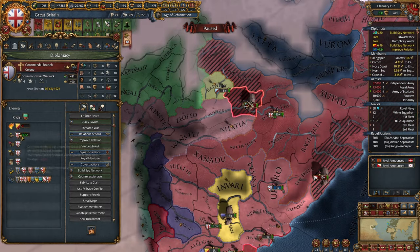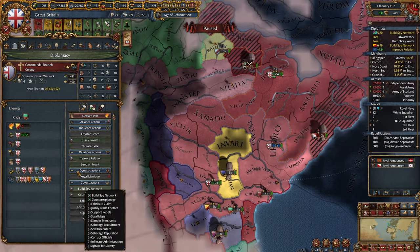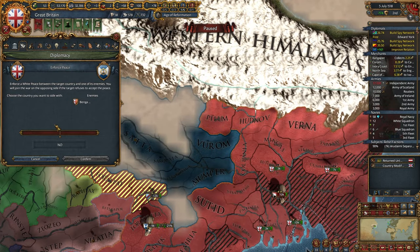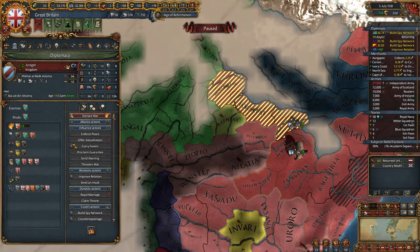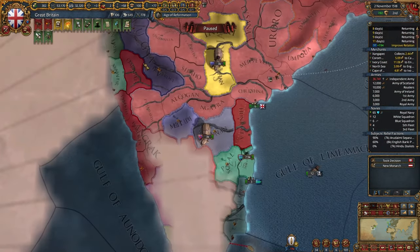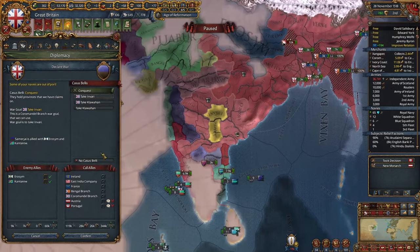Raugan declared on our Coromandel branch — let's defend. Okay, they accept it. Versim declared on our Coromandel branch — let's get in first. The usual Zuo rebels are currently winning against Great Britain, but not for long. I think let's declare on someone. Finally time to colonize Australia!